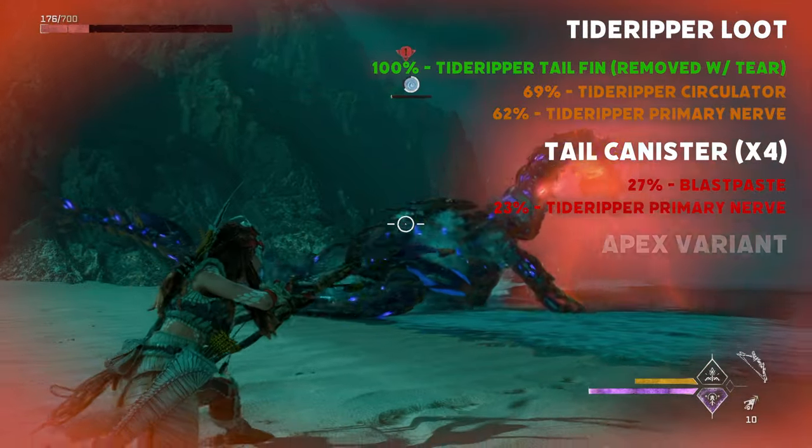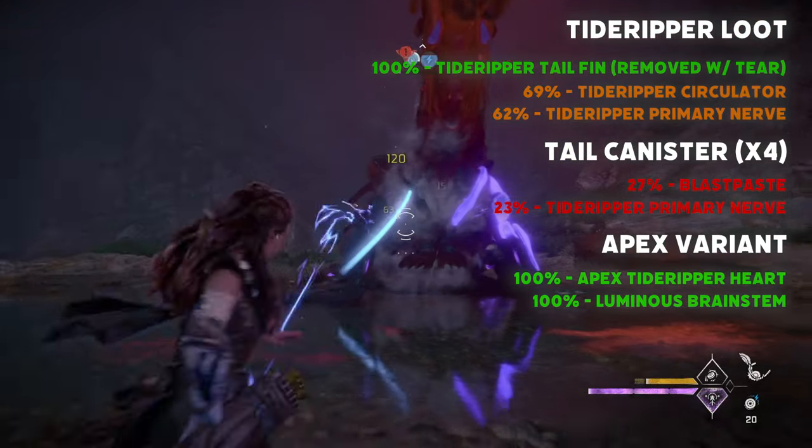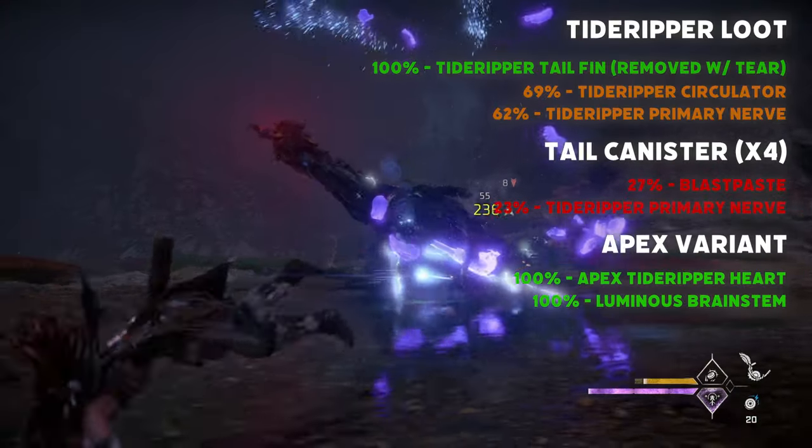And finally, on the Apex variant, you'll want to definitely loot the Apex Tide Ripper heart and the Luminous brainstem, both with a 100% chance to drop when defeated.